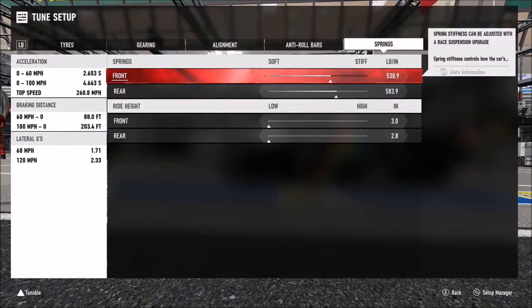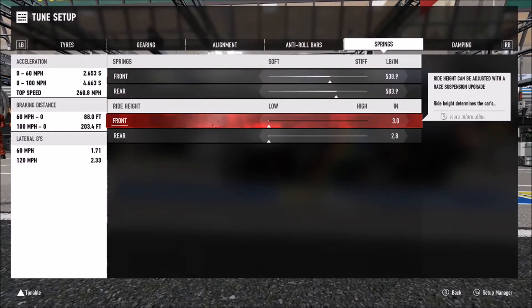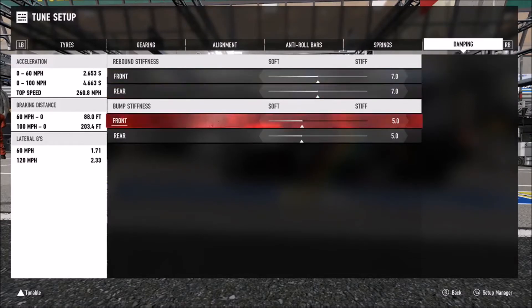The springs are stock as far as stiffness goes, and the lowest ride height. With all prototypes, you can improve top speed by raising the front ride height, but I wouldn't really recommend that unless you're just going to use it on a drag strip, because it really adversely affects the handling. As far as dampers, we've got those on 7 and 5, respectively.